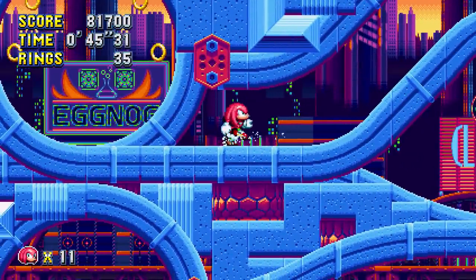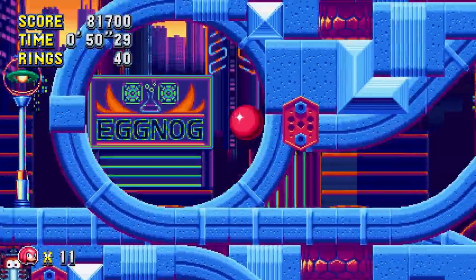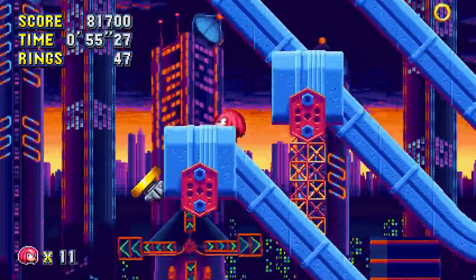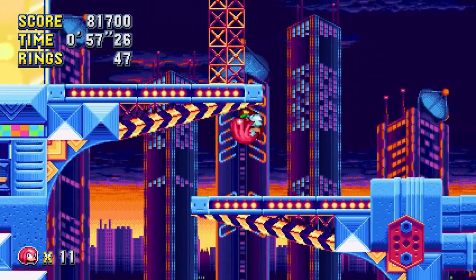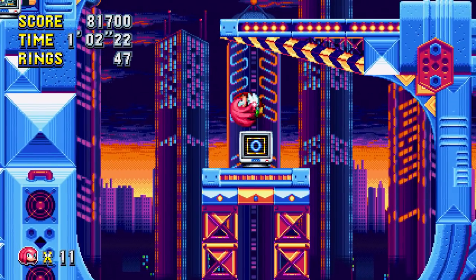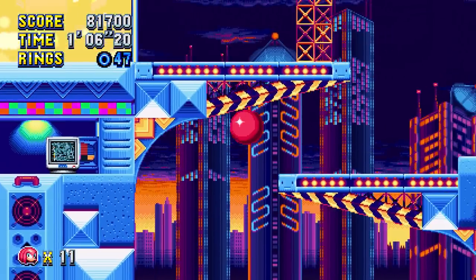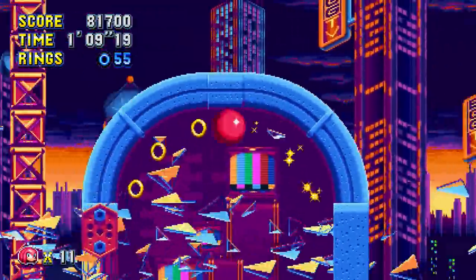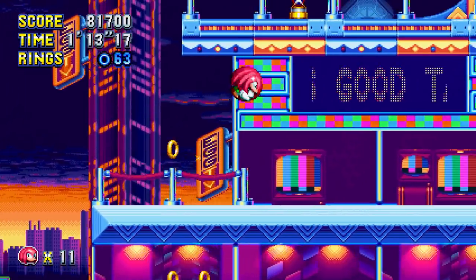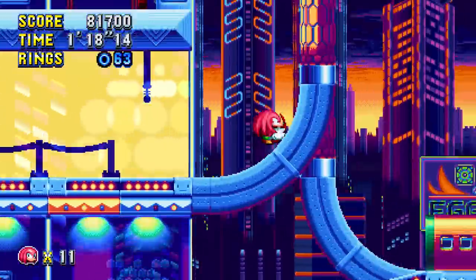I just recently found out that Sonic Mania just came out on PC, and there was an update applied to that version of the game that will be coming soon to consoles. Apparently one of the new features is to activate Super Sonic, Super Knuckles, or Super Tails with a different button instead of pressing jump while in the air. That's pretty cool — I kind of wish that was out already, but we'll have to wait if we're playing on consoles. I think Sonic 4 had something similar.